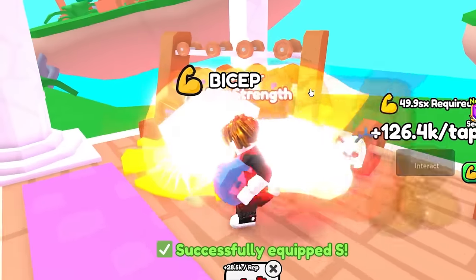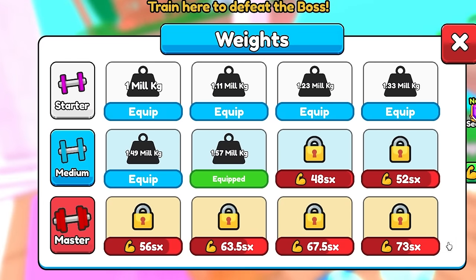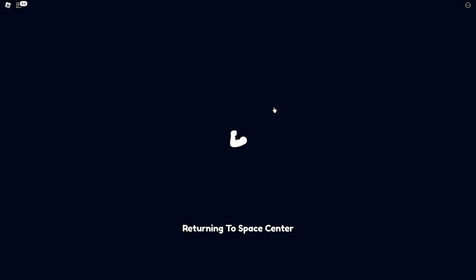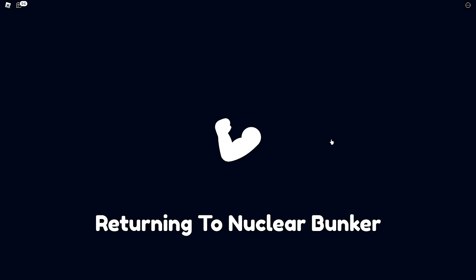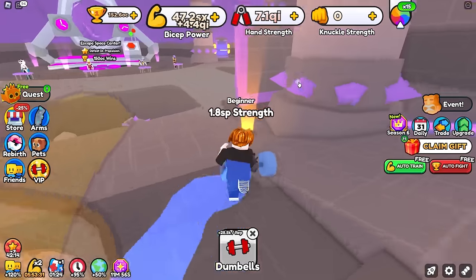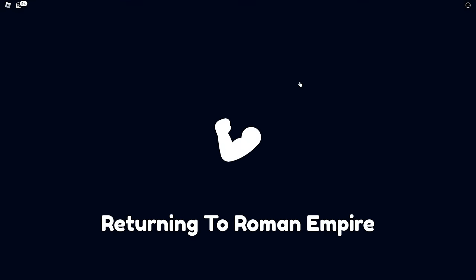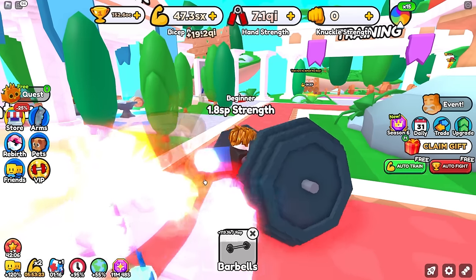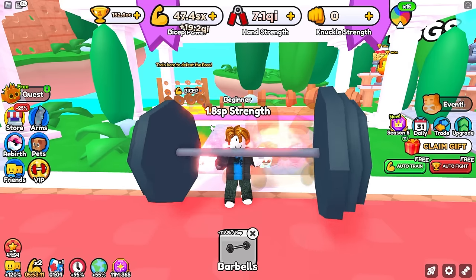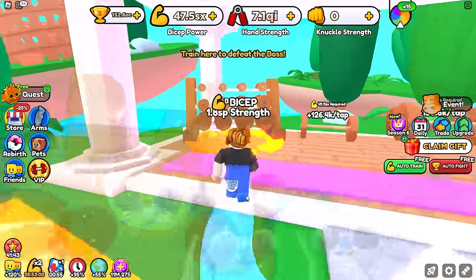In this world, the biggest barbell is again the best. We put on our strength team and we're getting about 4.5 QI per curl. We have to get to 73 SX strength — that is insane. What if I go back to the space center? That was 4.5 QI per curl there, but if we go back to the space center and grab that really big barbell, you're able to teleport and keep the item you have. So we're getting 18.5 QI — and in this world with a bit of a bigger boost, 19.2 QI. I want to see how long it takes to get a hundred QI with this — about seven seconds for five curls.